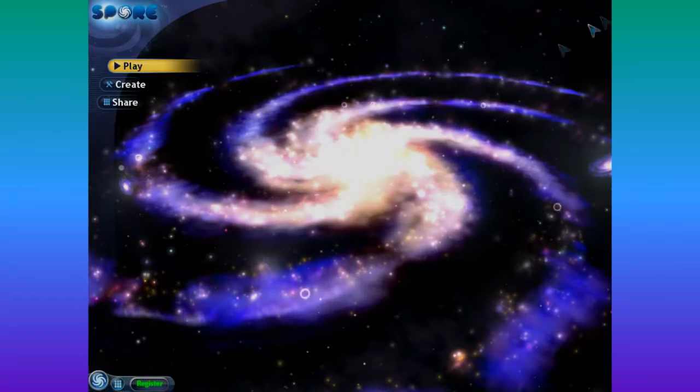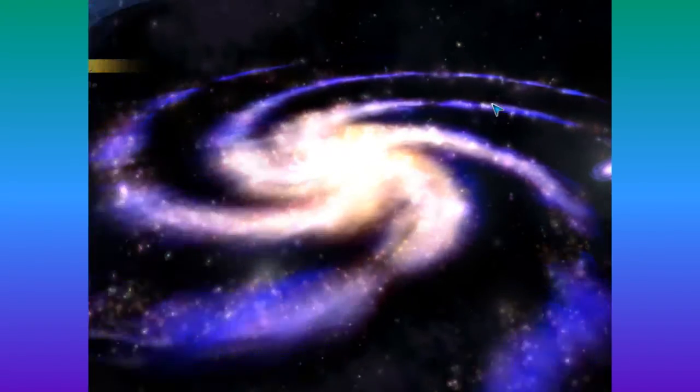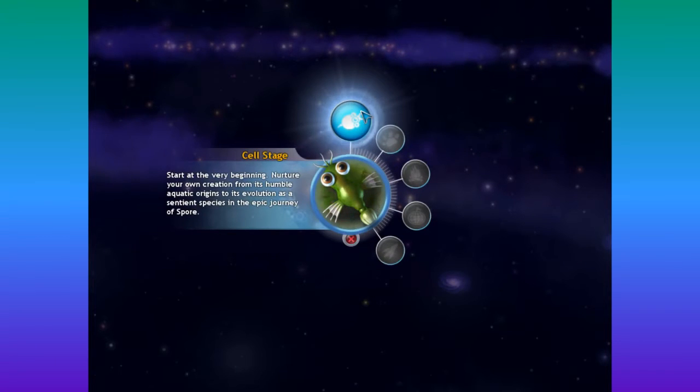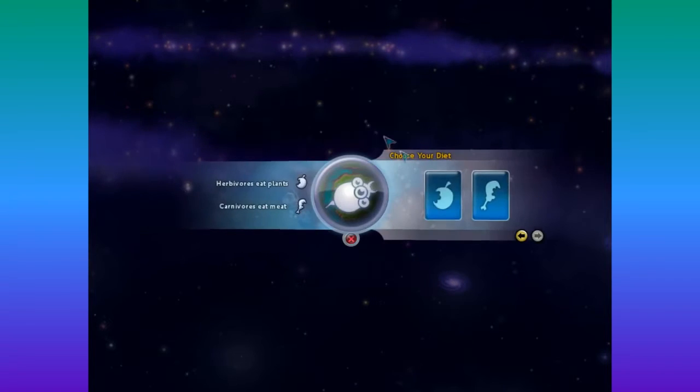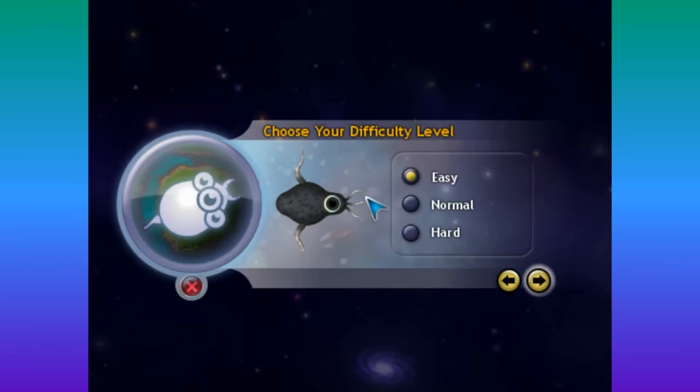Let's go ahead and start playing. This is really confusing with the controls. Alright, we will go to a new game then, and we will start off at the cell stage. Here we go. Are we going to be herbivores or carnivores? I thought for the first time through it will be herbivores, although I would like to do a carnivore one eventually too. But let's go ahead and do that.